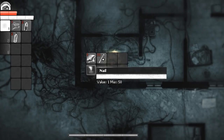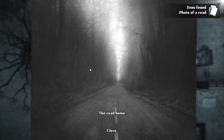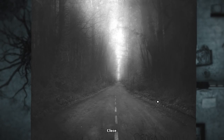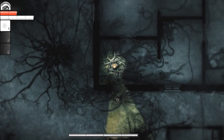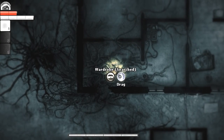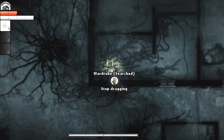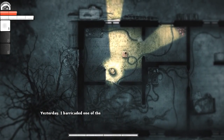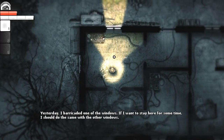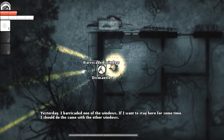That's actually a gaping hole in my hideout. Can we drag this? Yes, we can. It's probably not the best solution, but it's better than nothing. I barricaded one of the windows. If I want to stay here for some time, I should do the same with the others. Oh, that's the one we barricaded. If I just... oh, I can't dismantle it. Maybe I need the right tool to do it.